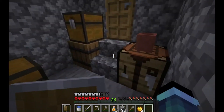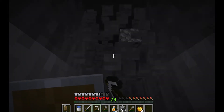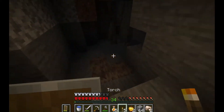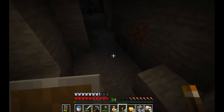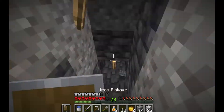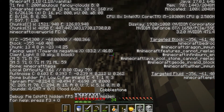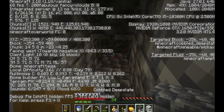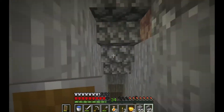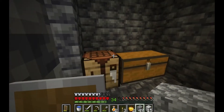We have gotten distracted though — there's the final decoration item. Let's get digging down to Y-58. What have we got here? Oh my computer is not making this — it's about to lift off. We're here, Y-58. This is it, and we're here. Let's get mining.